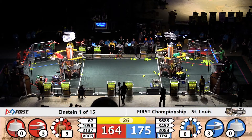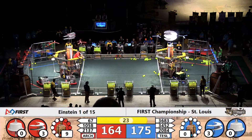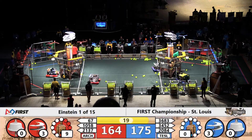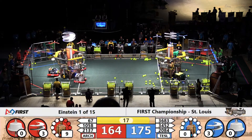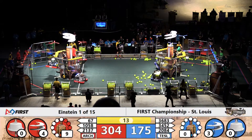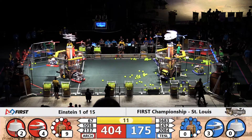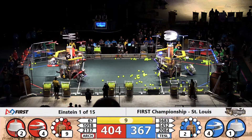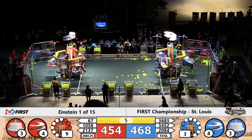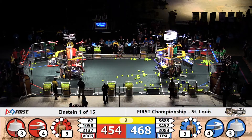Now we're down to the final 30 seconds left to go in this match. Down come the ropes — the bots need to grab those ropes and jump up, hit those touchpads so they're ready for flight. But before that happens, 3683 of the blue alliance throws a few more fuel cells to the low pressure boiler. Up comes the red alliance — all three are up. All three of the blue are up. All four rotors are up. Four seconds.